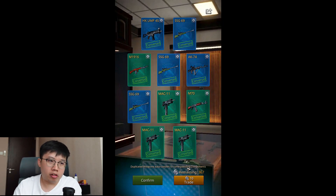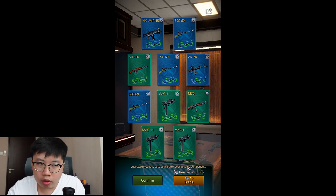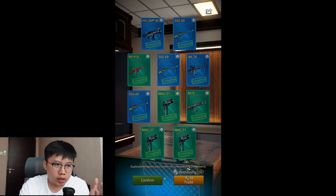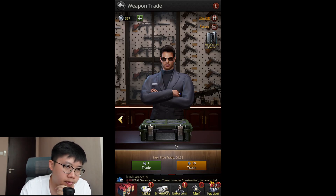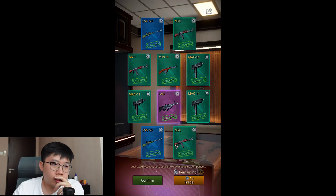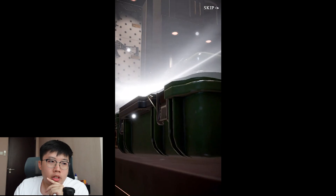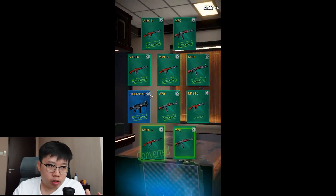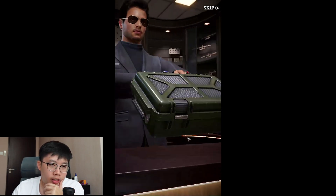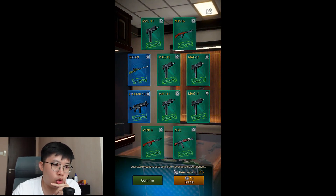A blue background means rare is the highest grade - blue for rare, purple for elite, green for common. This batch is a mix: five commons and five rares. Next up: one elite, seven commons, two rares - that trend again. Next: nine commons and one rare - that's the most horrendous luck so far. The next 10 gives a blue background again: eight commons and two rares.